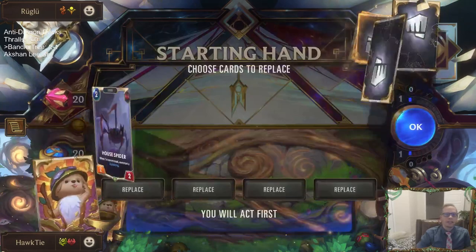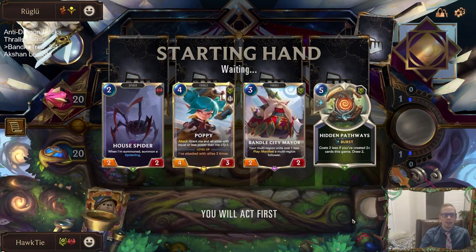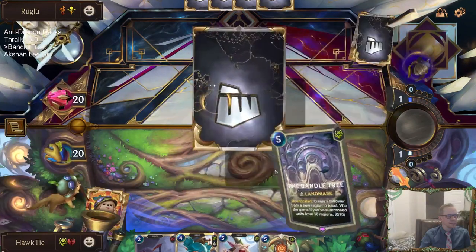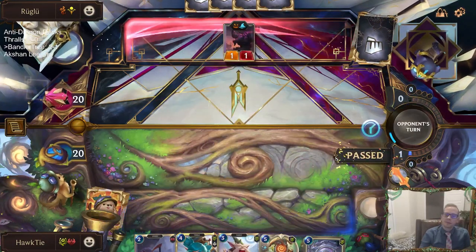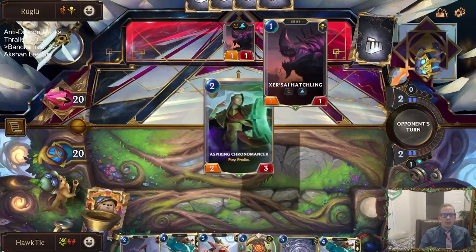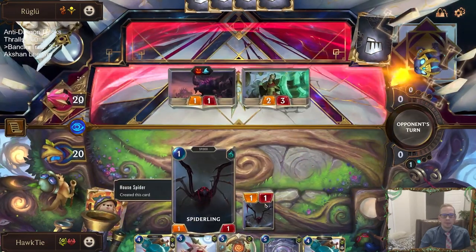Lurkers are good against Dragons — if you want a deck that's good against Dragons, it's Lurkers. That's another one that's very good. This isn't really a great Poppy matchup — I'm actually going to send Poppy back. I do like the House Spider — it's a good blocker. But Fearsome — and then Fearsome and 2/3s. Great start for them. I don't want to meet whatever Wolf you are.